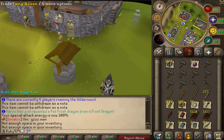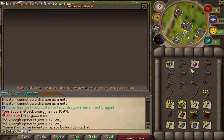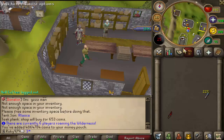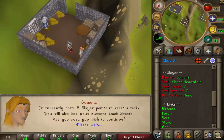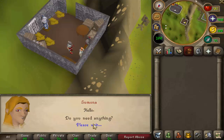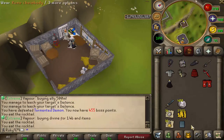Our bank is full so we have to sell some stuff. I didn't want to sell these teak planks in case construction came out, but I have to - ended up getting 4.8 mil. Definitely not doing the chaos elemental task, don't want to skull and lose my weapons. Switched it to Tormented Demons instead - finished that up with some decent loot, still going for dragon claws.